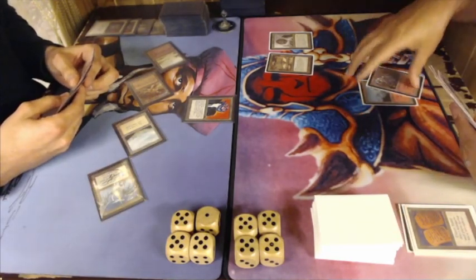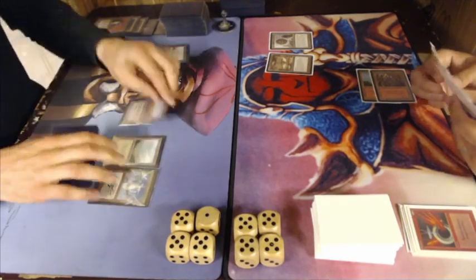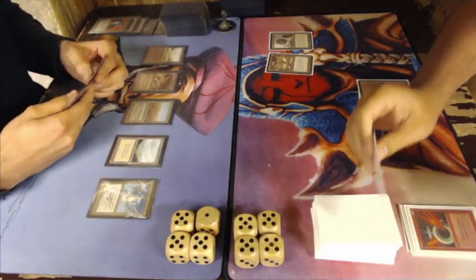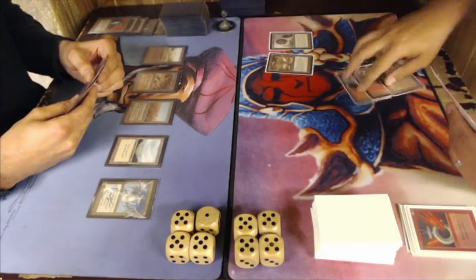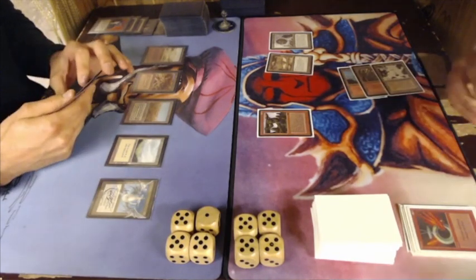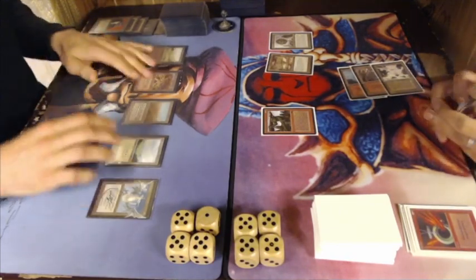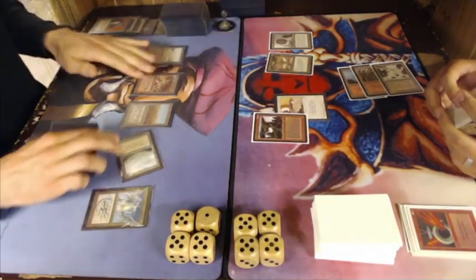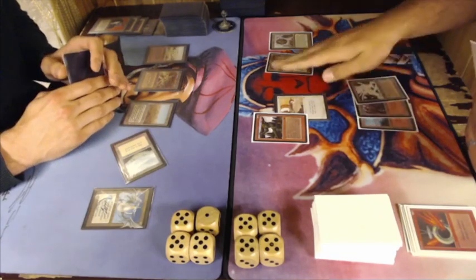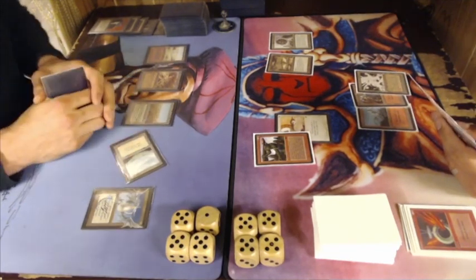There's a Suq'Ata Lancer — a 4-4. And are we going to see an ATOG here? No, it's a Shatter. So Shatter takes care of the Suq'Ata Lancer. Another dual land. There's a Mishra's Factory into an Orcish Mechanic — the creature we talked about earlier. You can tap it to sacrifice an artifact and deal two damage to any target. And there's a Spirit Link on it, which is very nice. Because when you sacrifice an artifact, the Orcish Mechanic deals two damage, but with Spirit Link it won't deal any damage at all. Quite an interesting solution.